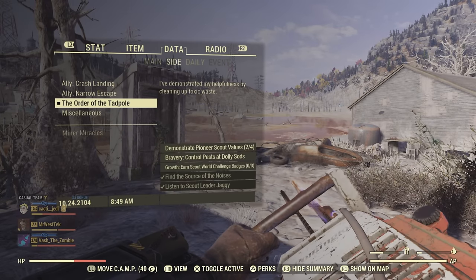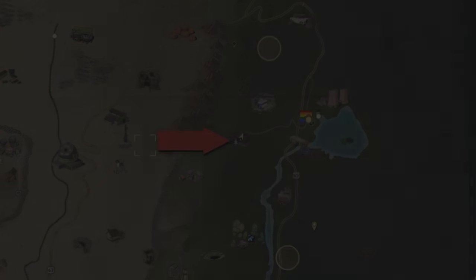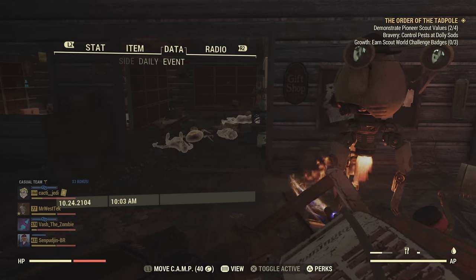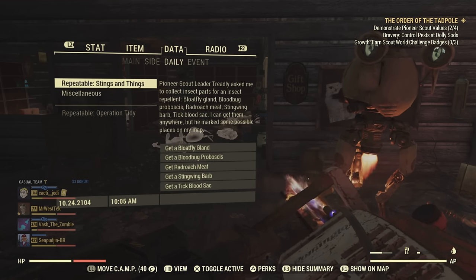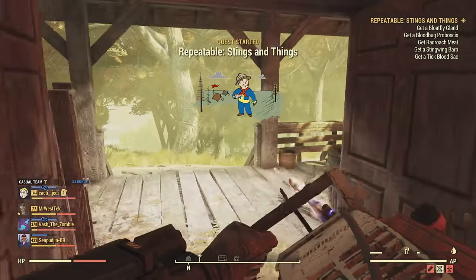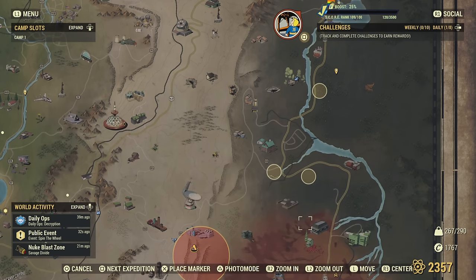The next miscellaneous mission works the same way — have the Order of the Tadpole on and it'll show you to come to Dolly Sod's. You'll talk to scout leader Treadly here, and once you're done talking to him it'll start up a daily called Stings and Things. You might want to go under dailies and activate that. The Stings and Things daily has you go around to places and collect parts from bugs.